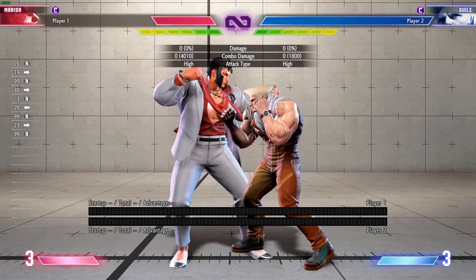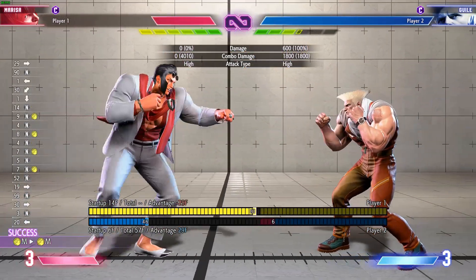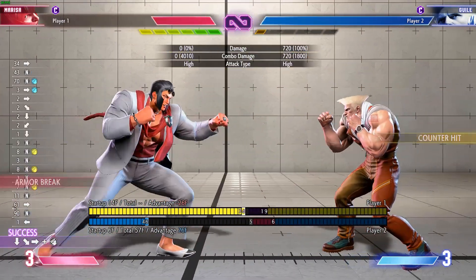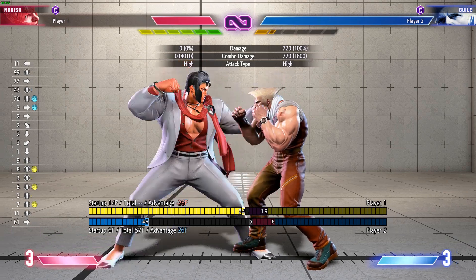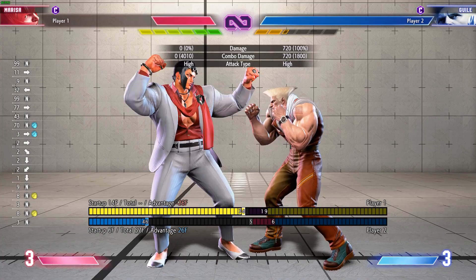The thing is, against characters with some kind of flash kick or some kind of EX reversal or level 1, level 2, level 3 super, you get snuffed. Either on your mix you get snuffed, or if you try to hold back and empty block, you cannot block it in time, giving them a guaranteed punish counter.